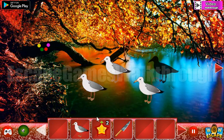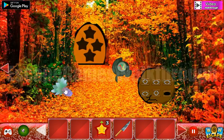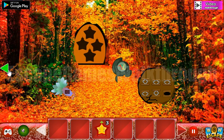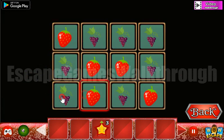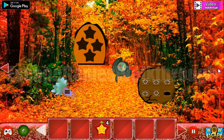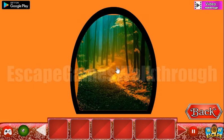Now we can also put four seagulls here to get one more fruit. And we have a knife — we can cut this strange cactus to get the hint of berries and grapes, and let's arrange them the same way. Okay, so we have four star fruits and we can go to the second set.